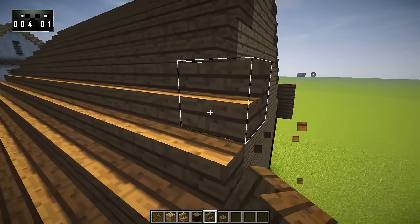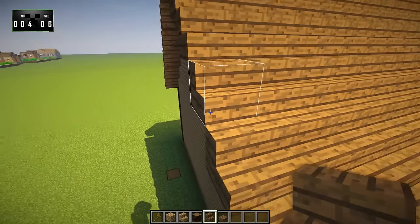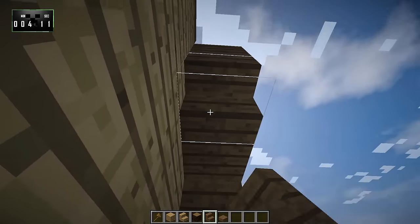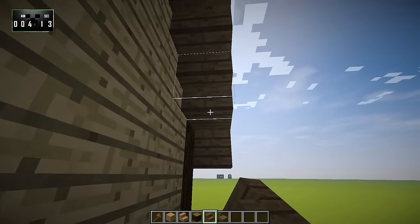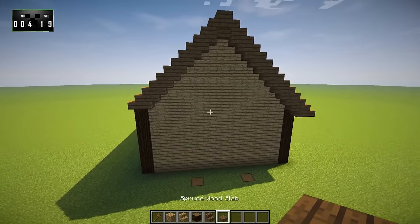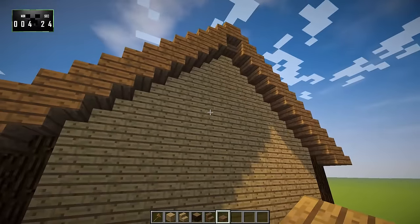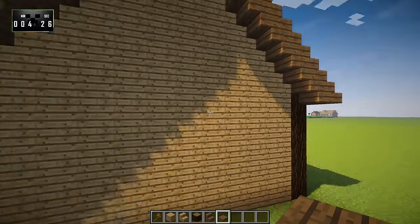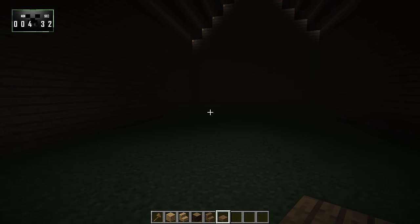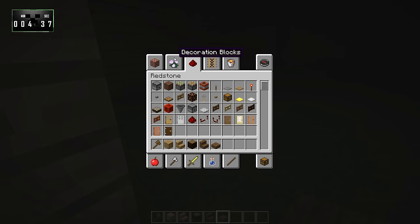I want to address this because it's been a while since I've used WorldEdit in 15-minute builds, and now that it's available for 1.10 I do want to use it. If you look carefully, I'm not using it for anything other than just filling stuff in. I could either sit here for 10 minutes filling in the walls, or use a single command to fill them all at once. I'm not doing anything with it that you can't do in vanilla.